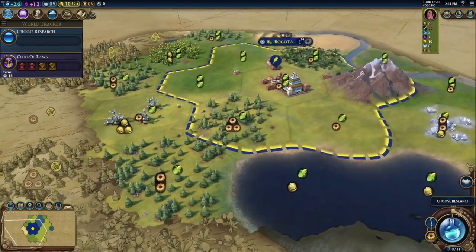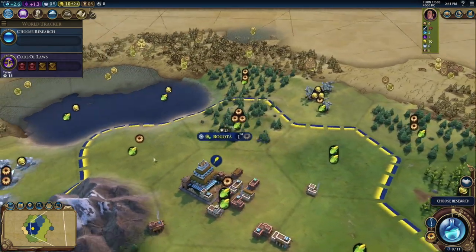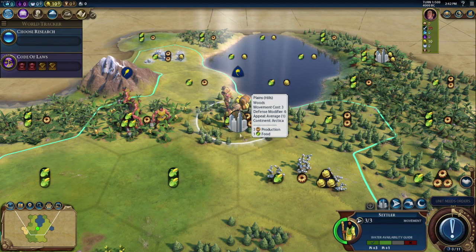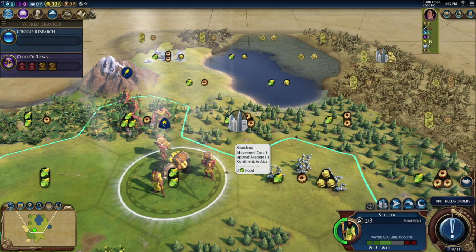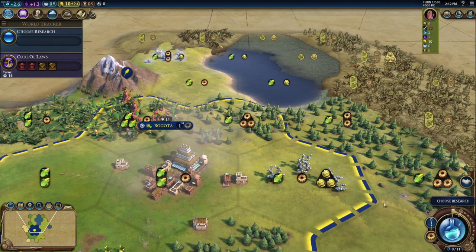Looks pretty nice sitting out there right next to the mountain. We're ready to do the fourth tile, directly southwest. It's got two food, no production. This turns out to be grassland, and when we build the city, we get two food, one production. Not much complicated there.